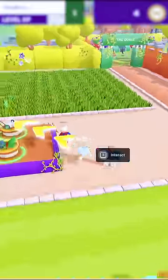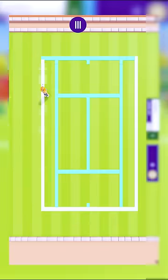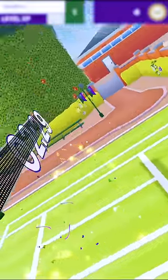Now what? Grab the white machine to paint the court lines. Just click and drag the mouse to paint everything. Very fun. The court is ready.